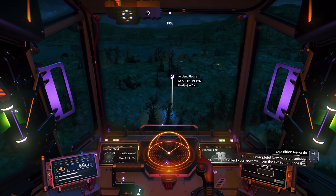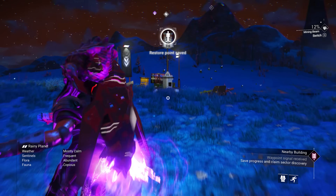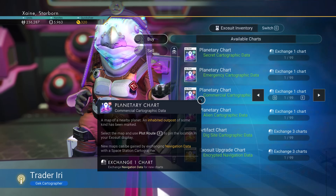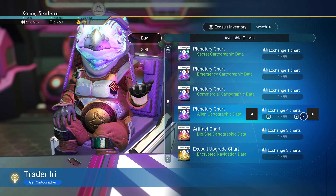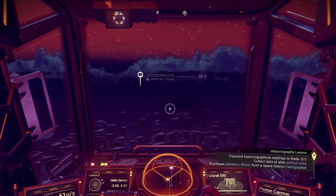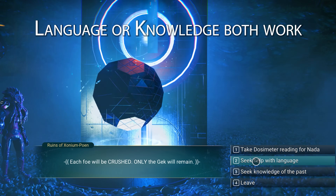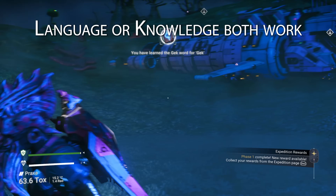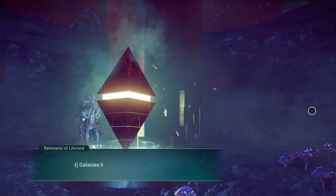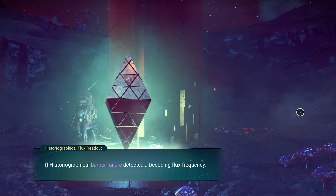It's best to complete both Nameless History and Histiography Lesson together, being sure to keep 4 or more navigation data from either charting waypoints or the rewards from the Aviator. Purchase 4 artifact planetary charts from the cartographer on a space station. Use 3 consecutively to get the monolith, ancient plaque and ruin. Visit either the ancient plaque or the ruin first and request knowledge to get the other type of ruin where treasure is buried, then use the last map. Now you have 4 markers — one at the ruins to dig up treasure for Nameless History, and the other 3 to get the readings using the histiographical dosimeter. Nice and efficient.